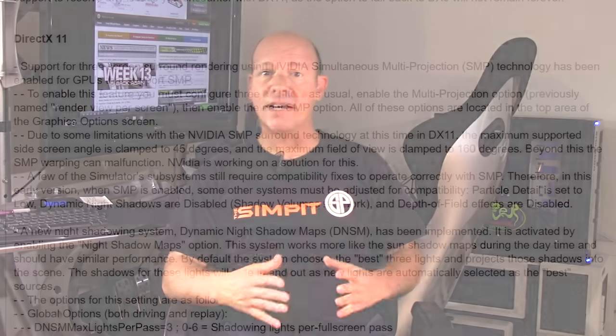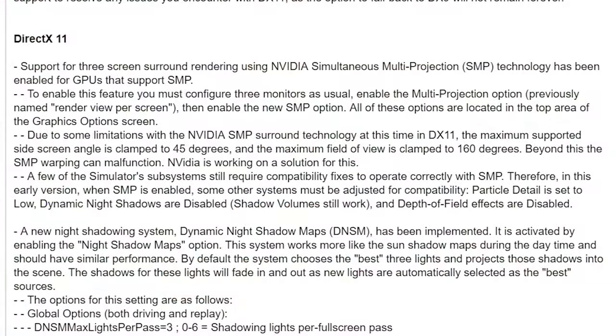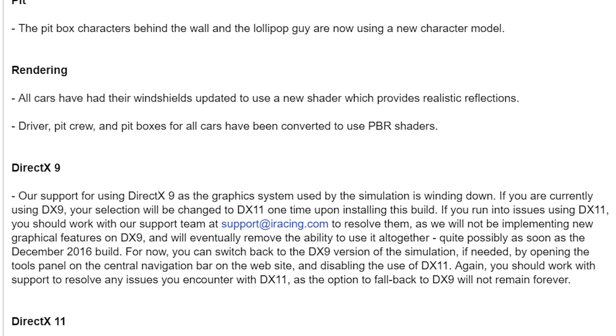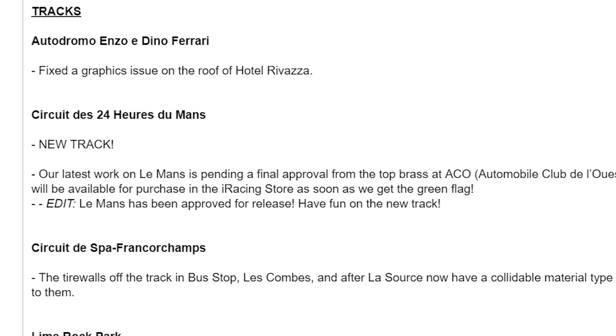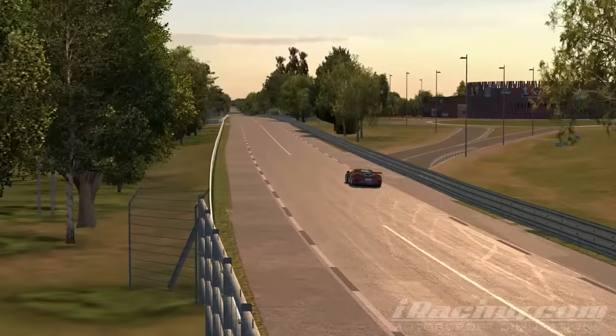In addition to those changes, there are a bunch of updates to the website itself, including graphical updates with increased support for DirectX 11 and a phasing out of DirectX 9. There are also the typical updates to individual cars and tracks, with anything ranging from graphics to physics-related fixes and updates.